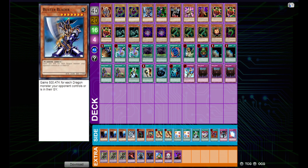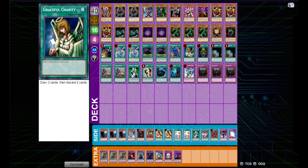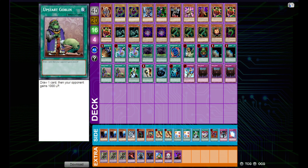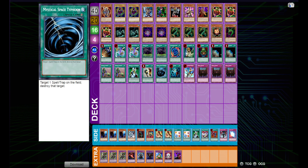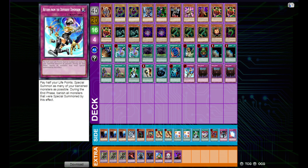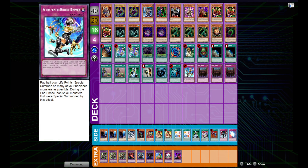One Polymerization, one Graceful Charity, one Pot of Greed, two Terraforming, two Upstart Goblin, a Noblemen of Crossout, a Snatch Steal, MST, and Heavy Storm to round out the spells. For our trap lineup we just have Return from the Different Dimension and three Royal Decree — so not going too trap heavy in this one.